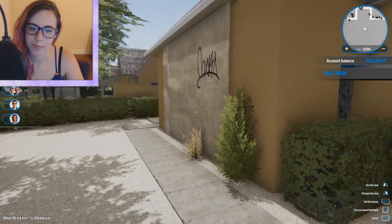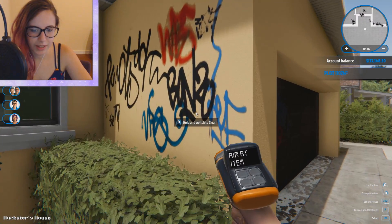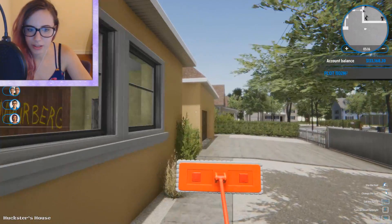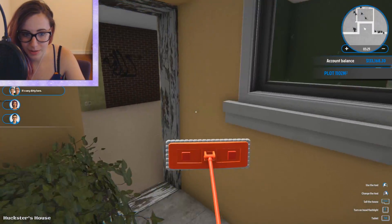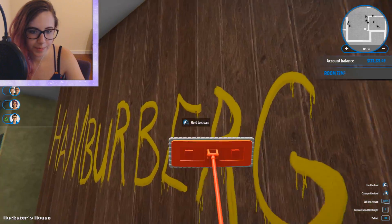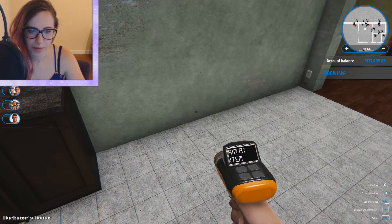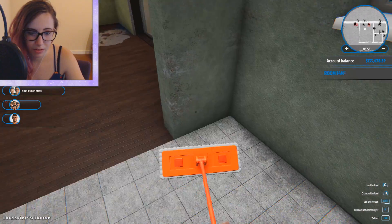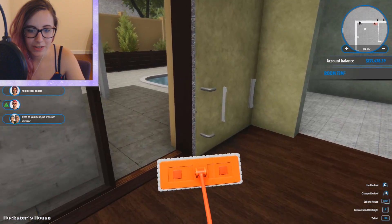Alrighty guys, all the trash is gone, but now we're just going to clean up everything. Oh, I can get rid of this — okay, that makes a lot more sense. So we're just going to clean off everything on the outside. I want to make sure I get everything on the outside first. I might keep the color of the house, I'm not quite sure — I might change it. Who would literally do this to a house? I will get back to you guys once I've literally cleaned everything, because this is disgusting. It will take me probably forever, so I'll be back in a moment.